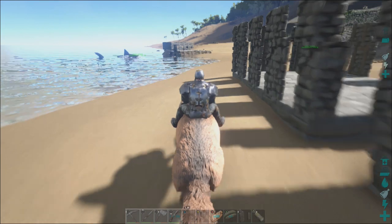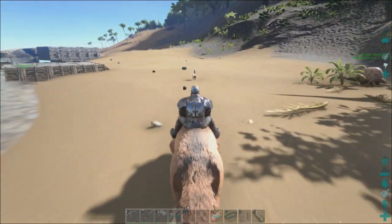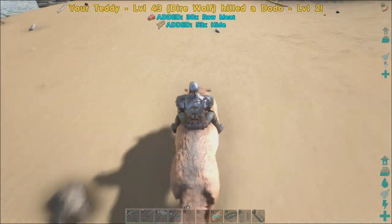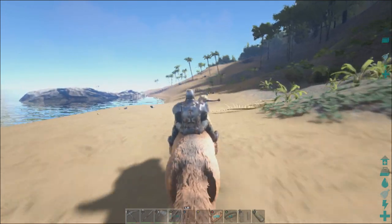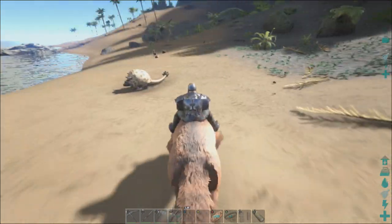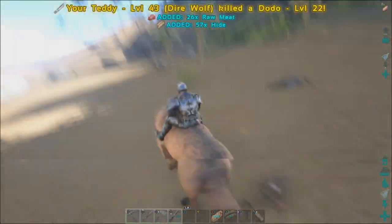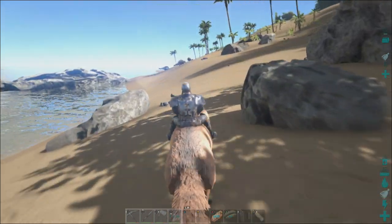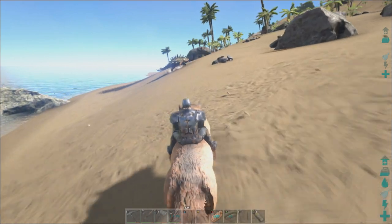We just need to go in and kill some stuff — the bigger the better. Let's just get rid of this dodo. For those of you wondering about my single player settings — 50 hide from a dodo! I've got it on six times gather, which is obviously going to be a good idea because I'm trying to farm for you guys. I want to farm as little as possible and explore as much as possible. On the server I play on PC, I have it even higher than that.